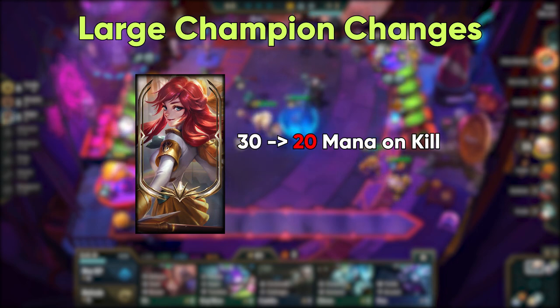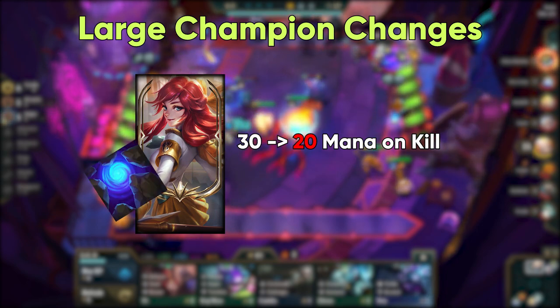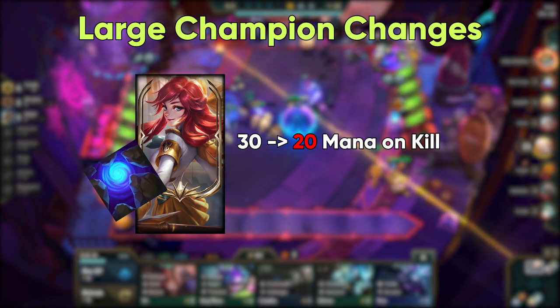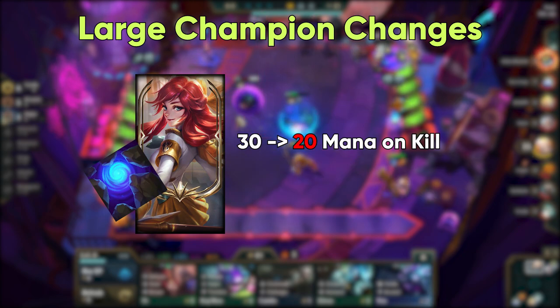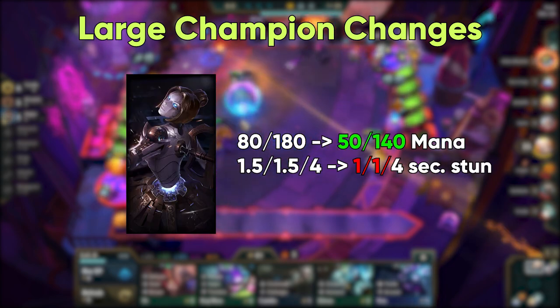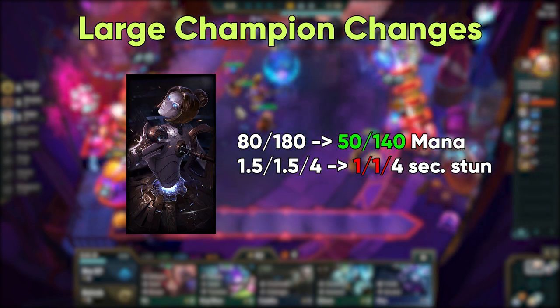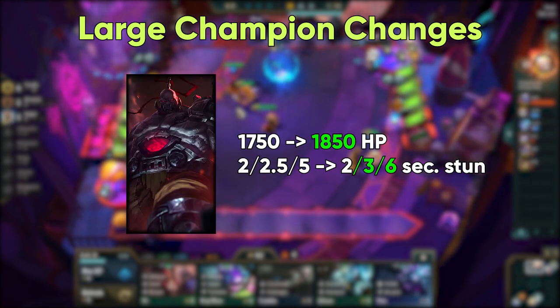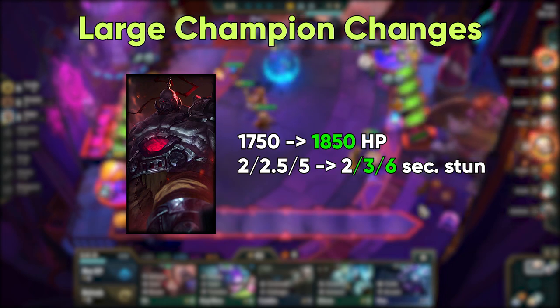Zilean nerfs punish her as she misses kills, ideally making Blue Buff a more desirable item for her. Needing Blue Buff to take up one item slot will naturally result in less damage, slowing her down slightly but not making her useless. Orianna changes incentivize investing some items into her, making her a more reliable champion; to compensate, her CC is being slightly reduced. For Scion, the buffs are focused on making him more tanky and also drastically increasing his stun time on his ult.